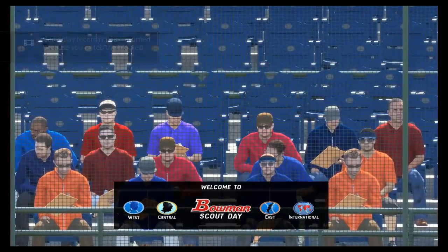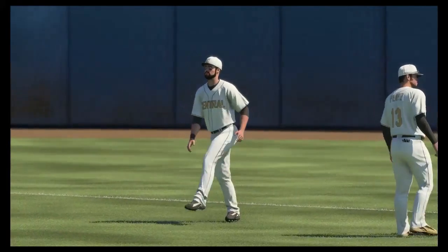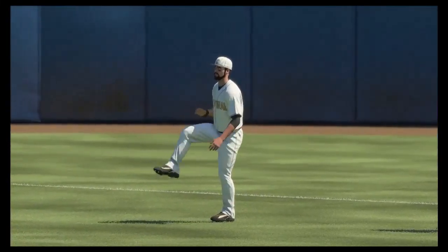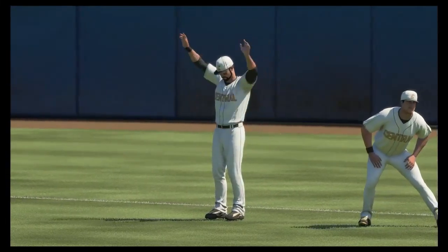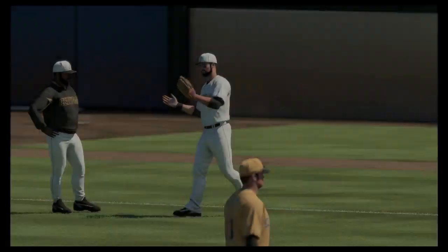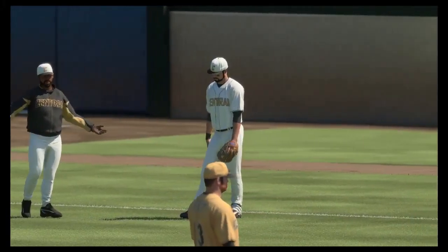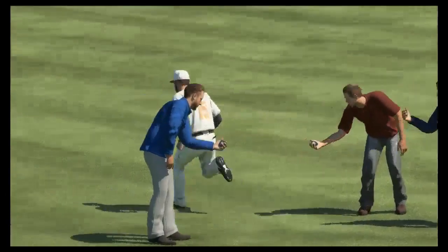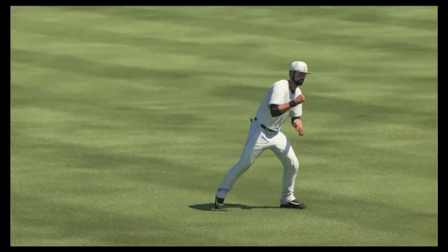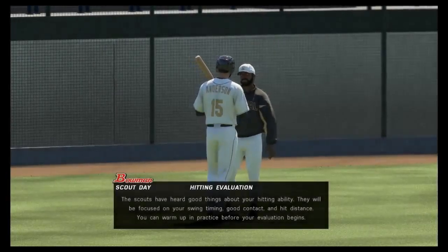We're at the Bowman Scout Day today. If you guys have not played MLB The Show 16, you go through a hitting evaluation in front of the scouts and they judge you on that, and you go through a fielding evaluation. But first you'll see him run the 60-yard dash right after he gets done stretching. I wish they would have made it so you could run it yourself — like in the old NCAA football games where you had to keep tapping X. But apparently Jordan Anderson thought he ran it pretty well because he was pretty excited afterward.